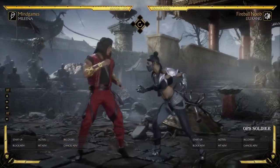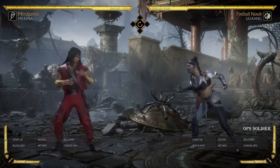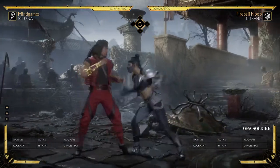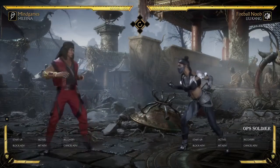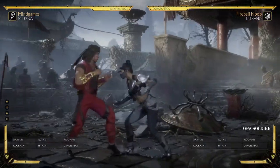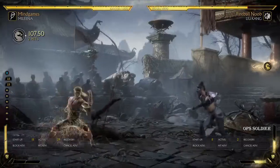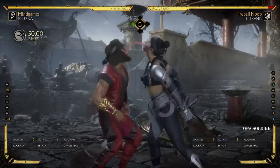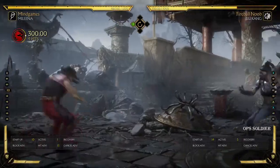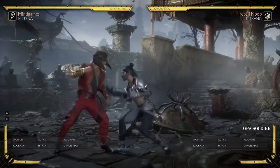So there you go — that's guaranteed damage. That's a good example of guaranteed damage with Molina. Now another good example of guaranteed damage with Molina is a crushing blow we've been missing — her forward throw crushing blow. The thing about throws is that it's guaranteed if it's a punish. So for example, if I'm off two bars of offensive meter and Liu Kang does something punishable, I can punish him with a throw. That's a guaranteed 30 percent that he cannot break from, because it was a punish.